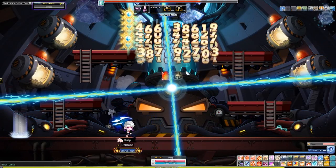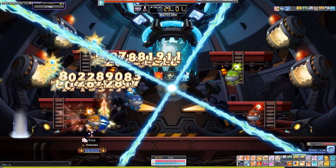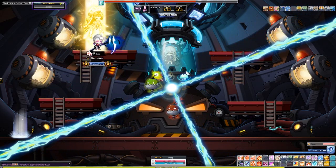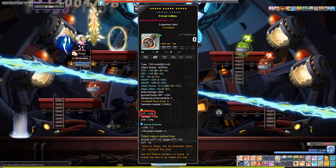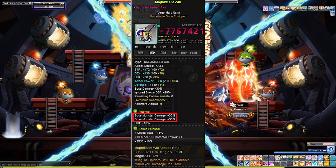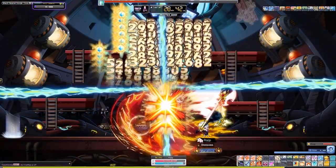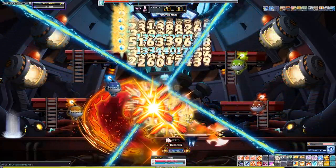This is because your primary weapons, secondary weapons, and emblems can get exclusive potential lines that raise some of the most important stats in the game that affect the final damage calculation, such as %Attack, Magic Attack, and %Ignore Enemy Defense lines. Your primary and secondary weapons can even get %Boss Damage lines. Any other potential line on your weapon is pretty useless, with the exception of %Damage lines that are useful only for training.